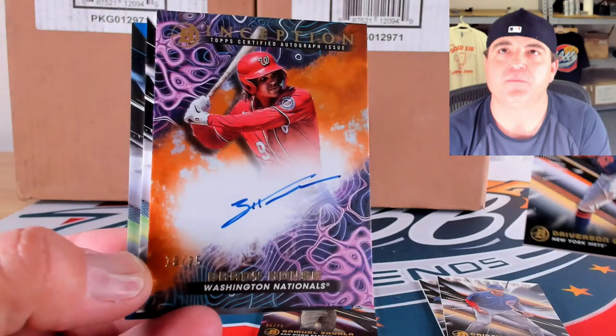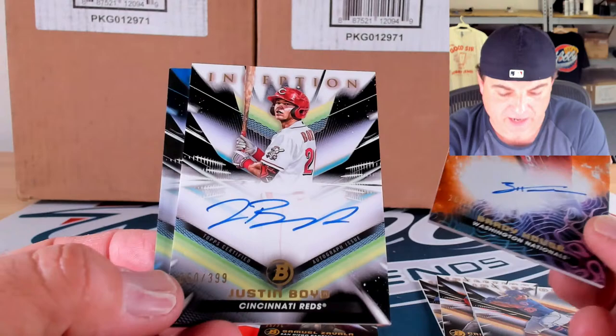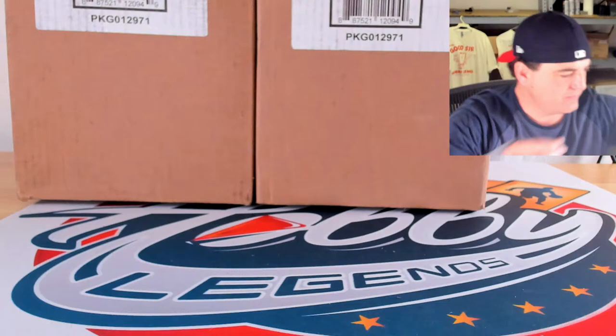Brady House striking again — that is a good looking card — 10 out of 25 on that House, with all the orange foil. Then a Justin Boyd to 399, 60 out of 399, and a blue foil of Willie Finas, 3 out of 99. Hitting an extra auto in the last box — we will take it.